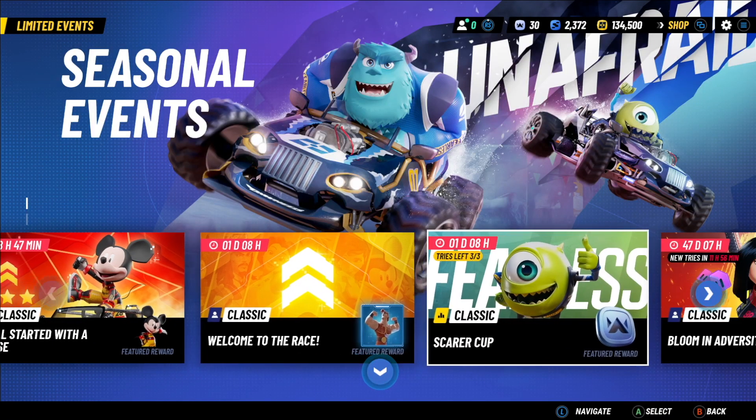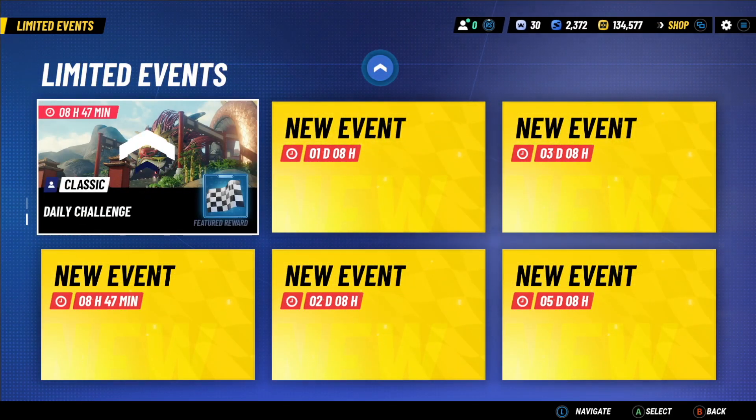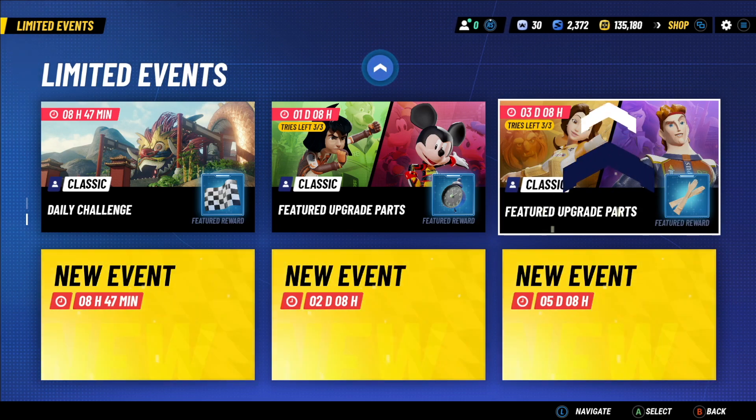Doing challenges in the season tour races like stunning two enemies or boosting five times gives you Golden Pass XP which unlocks valuable rewards every time you clear a tier. Limited events can be anything from standard races to multiplayer leaderboarded time trials, and there's always good things on the line there, sometimes including racer shards for otherwise hard to get characters. These refresh on a daily basis and there's always a bunch going on at once — some you might have a day to complete, others a month and a half.